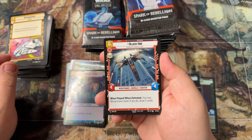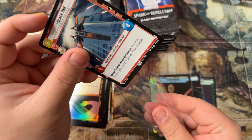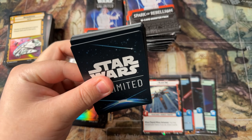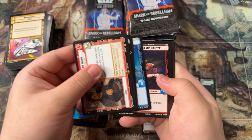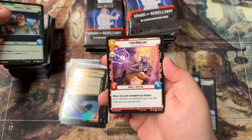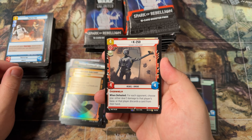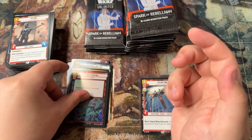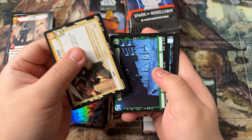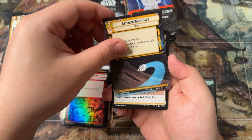We got a Black One legendary! Okay, two legendaries down — we got the Devastator and a Black One. Are we getting closer to Vader? Maybe. For legendaries you can generally have up to three, so I think the demand should be higher on at least the good legendaries. If you pull a foil hyperspace legendary, to me that's the real lotto. And an Asteroid Sanctuary — I haven't seen this one, that one looks cool.